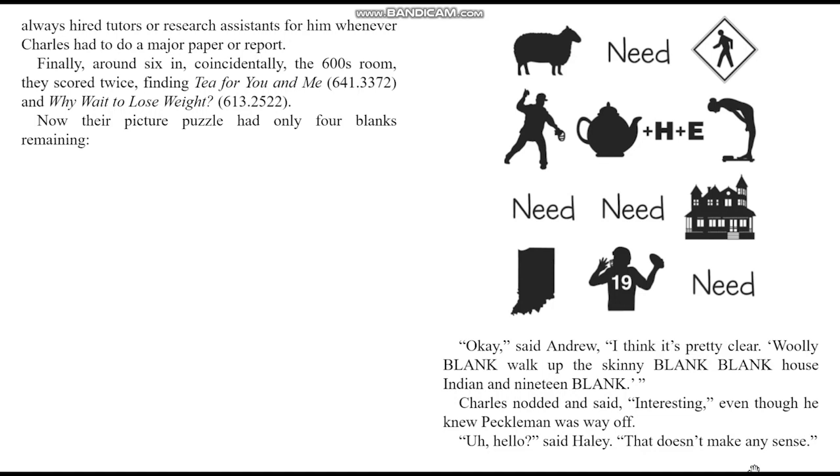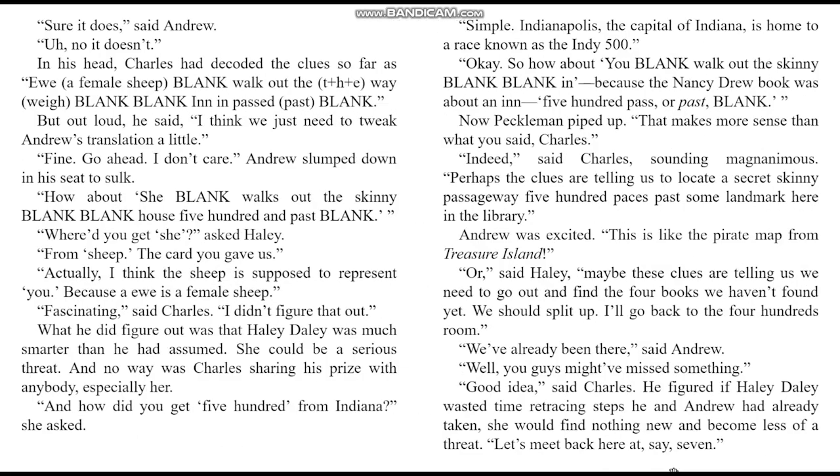Around six, coincidentally in the 600s room, they scored twice — finding 'T for You and Me' (641.3372) and 'Why Wait to Lose Weight' (613.2522). Now their picture puzzle had only four blanks remaining. Andrew said: Wooly blank, walk up the skinny blank blank, house Indian, and 19 blank. Charles nodded, even though he knew Peckleman was way off. Haley said that doesn't make any sense. In his head, Charles had decoded the clues as: 'you, a female sheep, blank, walk out the way, blank blank, in, past, blank.'